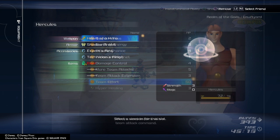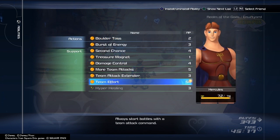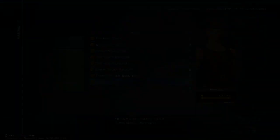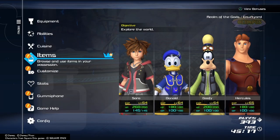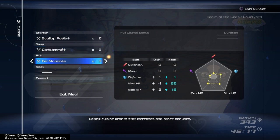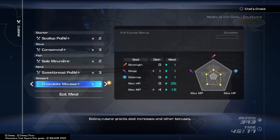If possible, put the Team Effort ability on for Hercules. This allows you to use Attack Commands as soon as the battle starts — in Hercules' case, it's the Spinning ability. The third step for preparation is using the Cuisine. Using Boost will definitely help you out. Although it usually specializes in HP and MP, it's still worth it as it lasts around 25 minutes, and also because you'll be using MP heavily.